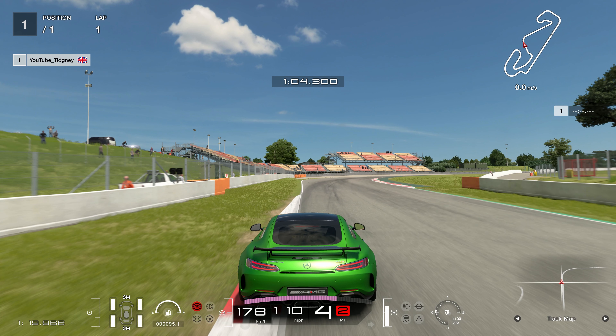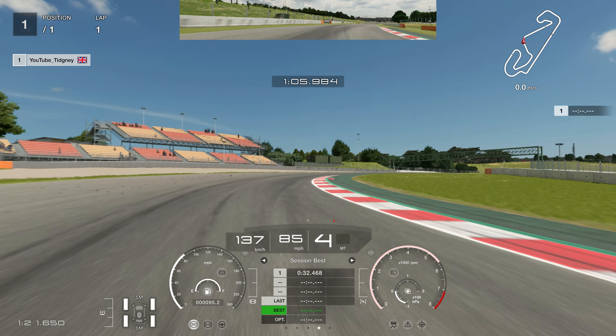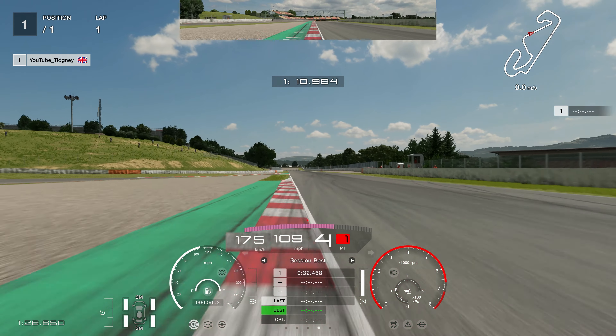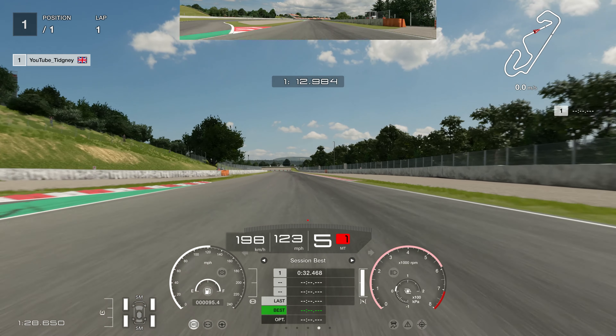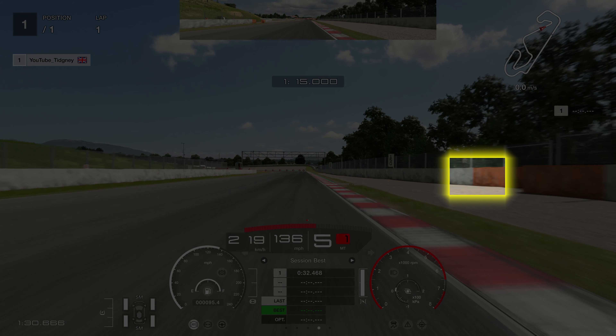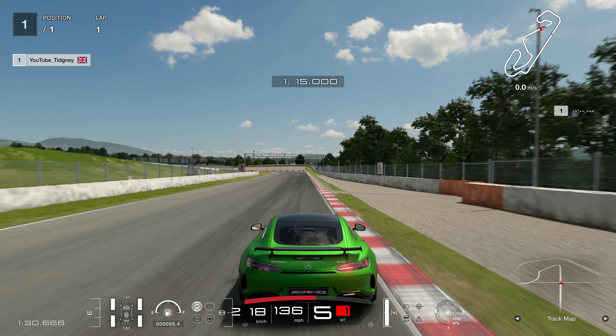Heading over towards the left hand side, we're looking for the end of the red and white curb — not the end of the curb but where the red part ends — that's your marker. I've just hit the brakes now. You may want to drop to third gear, or you can stay in fourth and just let the car roll. I drop to third, clip the inside curb and then accelerate. You can use a lot of the curb on the exit, more than usual. The very end of the orange barrier is a really good brake marker for the hairpin; I'm not abusing engine braking so I'm using that orange painted barrier and going hard on the brakes.